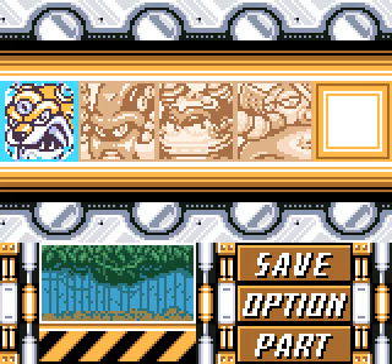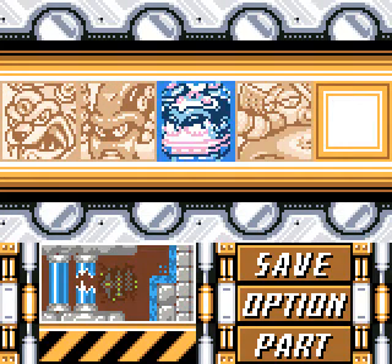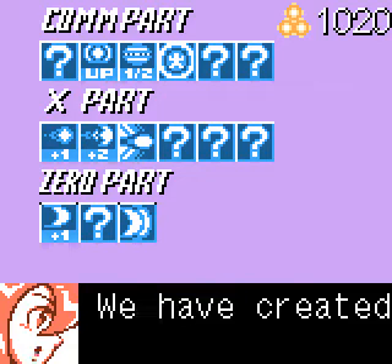Alright, we've got our Maverick selection screen. Two from X1 and two from X3: Neon Tiger, Launch Octopus, Volt Catfish, Flame Mammoth. Before we go fight those though, parts time!